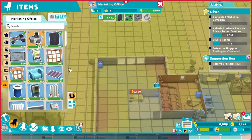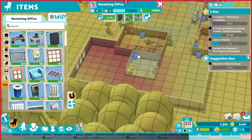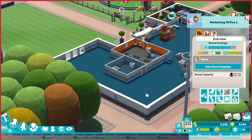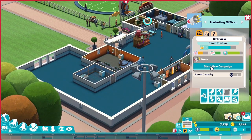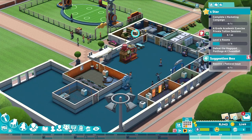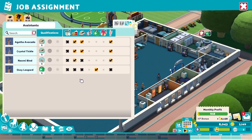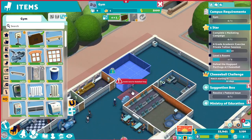So the marketing office should have a marketing table, a marketing desk, and air conditioning of course. But it turns out to be a miscalculation on my side — to run a marketing campaign, we need an assistant trained in marketing. Until the end of the first year, we haven't been able to find a good one. So that's something for the second year then.